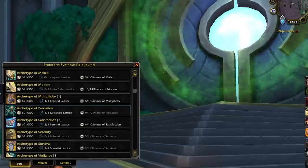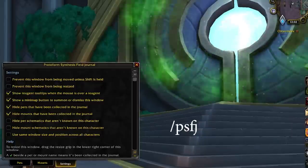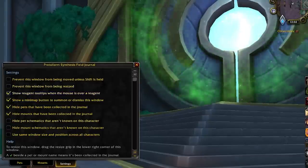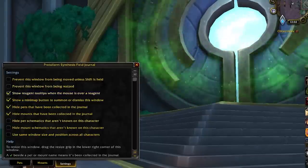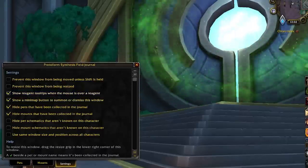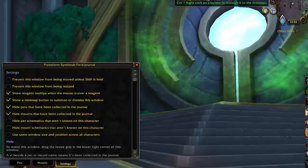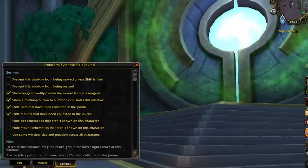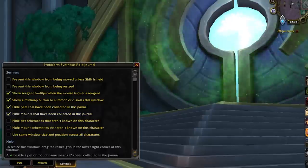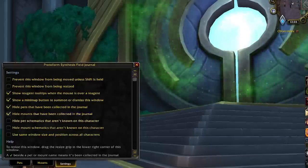There are some settings for it — I had to use a slash command to bring it up for the first time. There are options off by default, such as mousing over reagents to see how many you have or where they are on other characters, showing a minimap button — and this is compatible with minimap button bag. You can also hide things under certain conditions, like if you've already collected something or don't have the recipe or schematics.